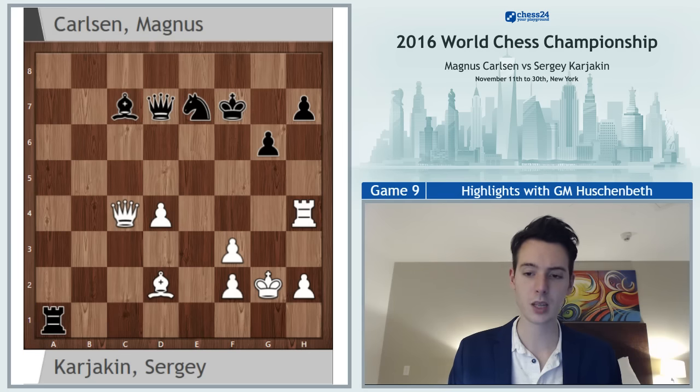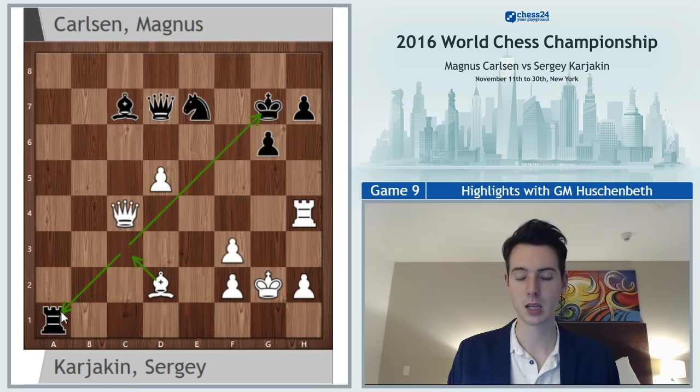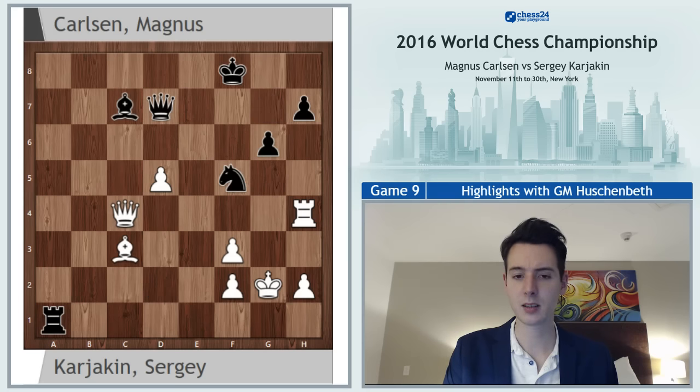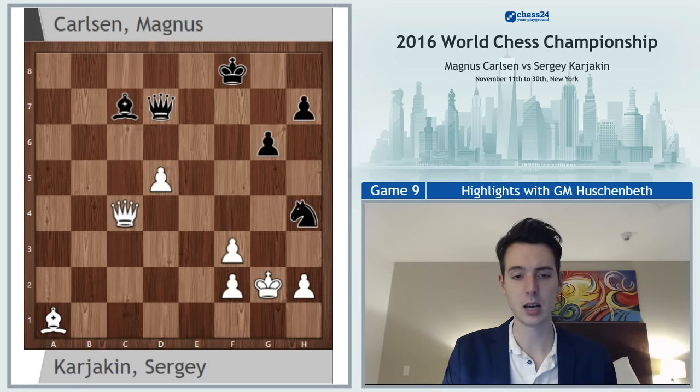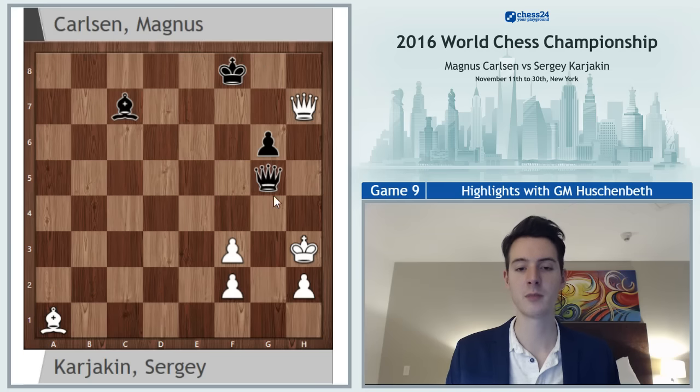Queen c4 check, and now king g7 is the only move. If you go to f8 or e8 the attack is crushing — queen d5 would drop the bishop on c7, and knight d5 obviously runs to rook takes h7. So king g7 has to be played, and then d5 — opening up the diagonal for the bishop. The players reached the time control and Carlsen found his way out: knight d5, the simplest by far. Black gives back the material and will be a pawn down, but this extra pawn really doesn't help white much. You can't take on h7 — or you could, but it's just an immediate draw by perpetual.